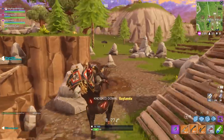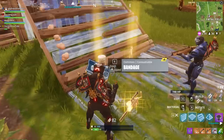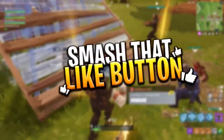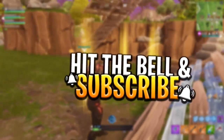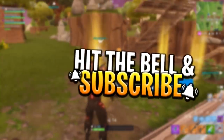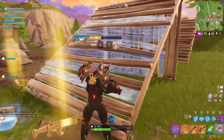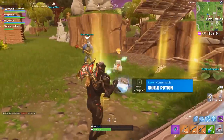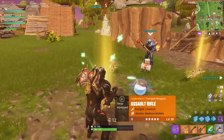In today's video, what we're actually going to be doing guys is looking into the in-game files at leaked stuff that basically tells us that five new backpacks are coming to Fortnite Battle Royale in the future. Some of these are really crazy ones - they hold awesome powers that you're actually going to be enabling in the game, such as a medic backpack and a couple more. So yeah, stay tuned throughout the whole video.